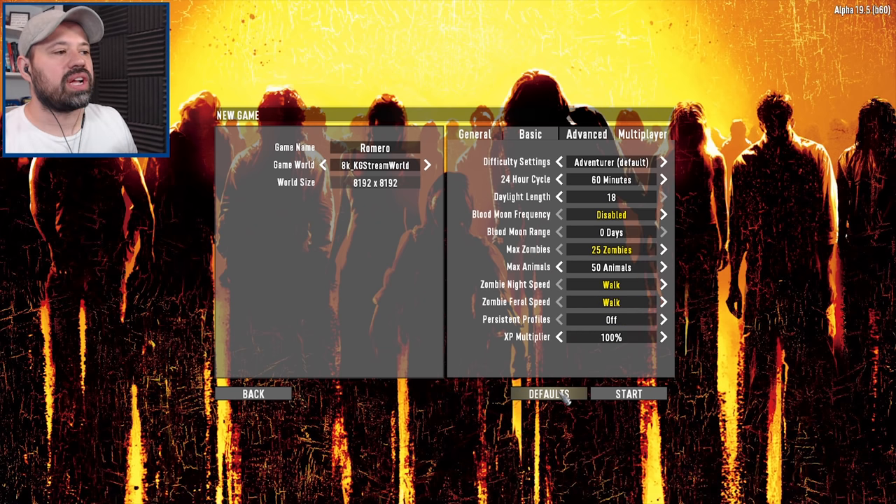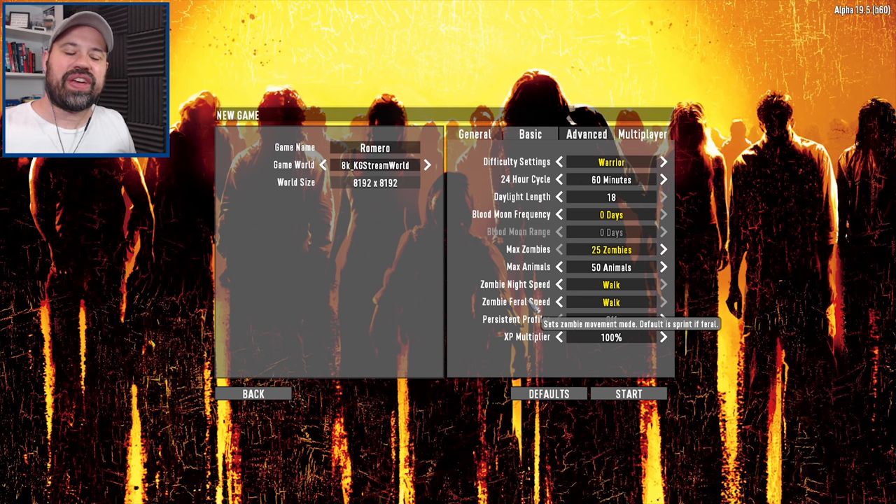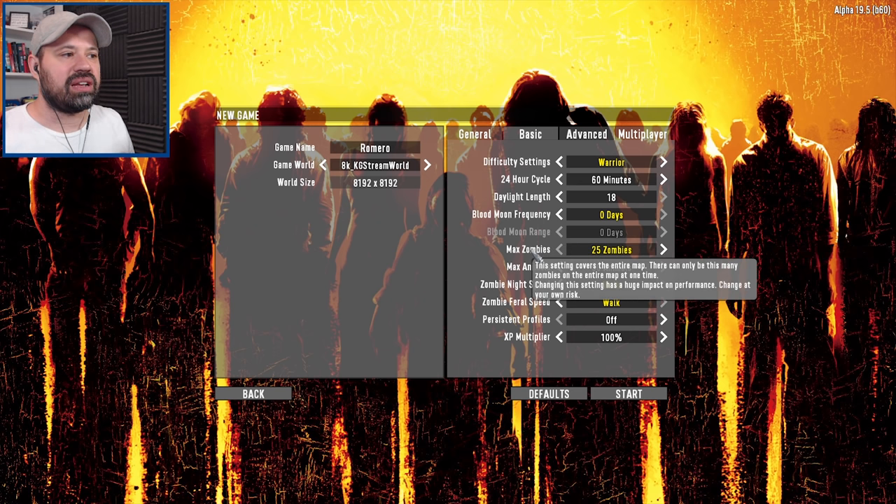Looking at the default settings, adventure is the default difficulty - we're going to set that to warrior. We have blood moon disabled; you can't actually enable it, it's completely disabled. You also have zombie night speed set to walk, which you can't change, and zombie feral speed walk as well, so you might think you're okay since they're walking.